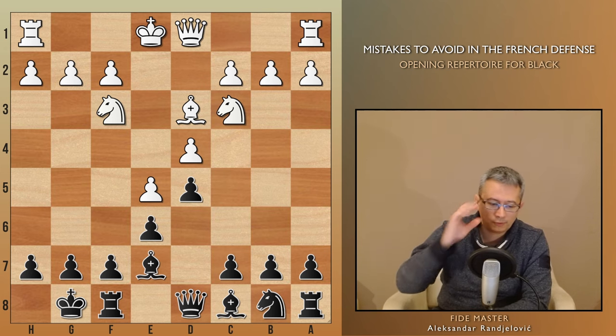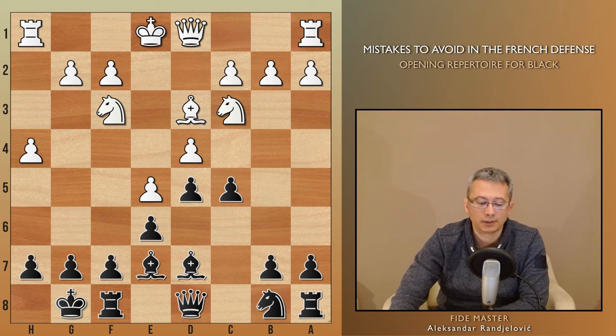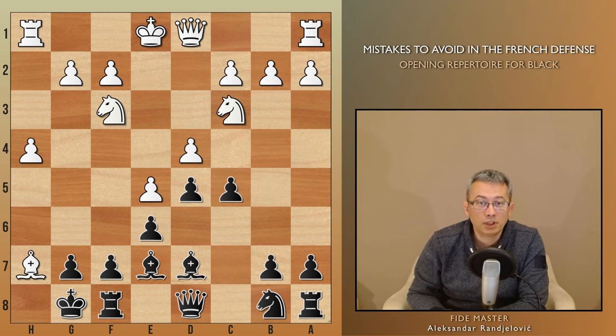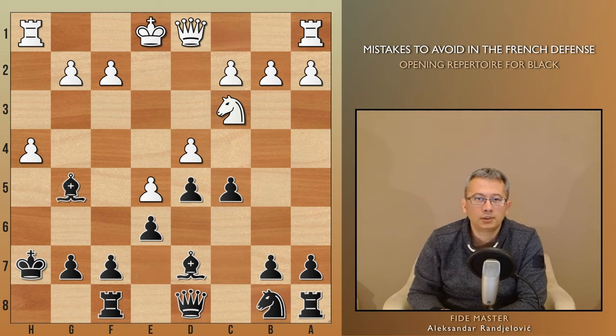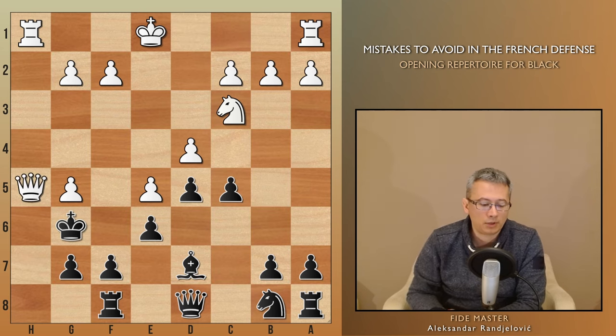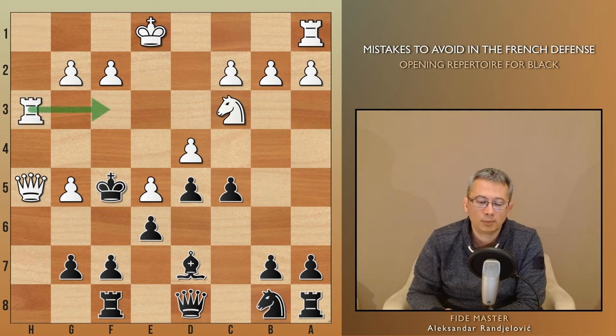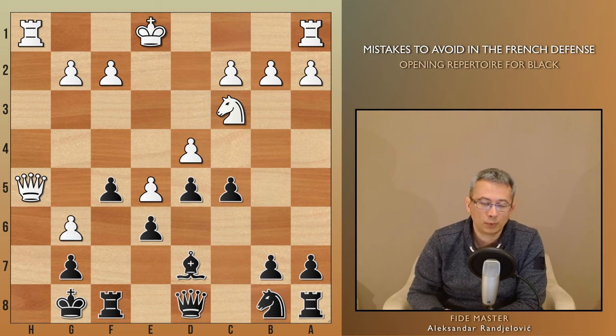Instead, black opted for the passive move bishop d7, giving white the opportunity to initiate a kingside attack with h4. At this point, playing c5 comes a bit too late, as white can now execute the same sacrifice seen in the previous game: bishop takes h7, followed by knight g5. Black cannot capture the knight, as after pawn takes g5, it leads to a forced checkmate in a few moves. If king g6, queen h5, followed by rook h3 and rook f3 mate. In case of king g8, white plays the same move, queen h5, then g6, with queen h7 checkmate.